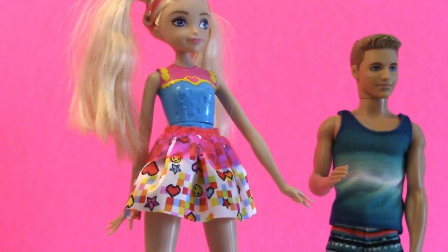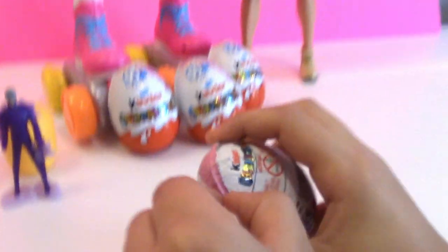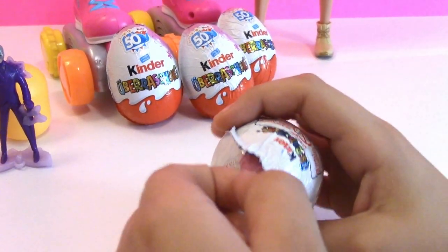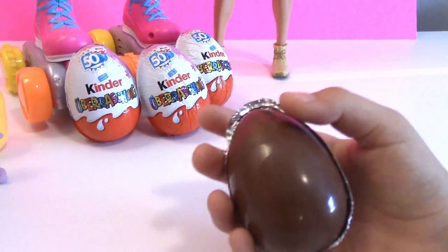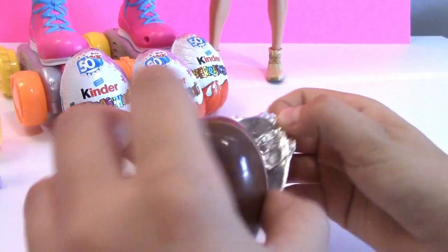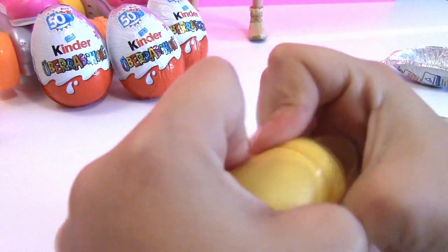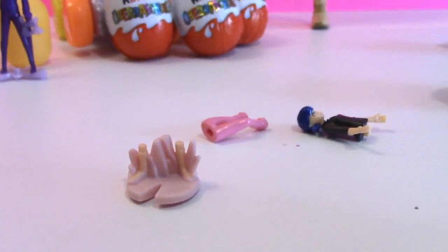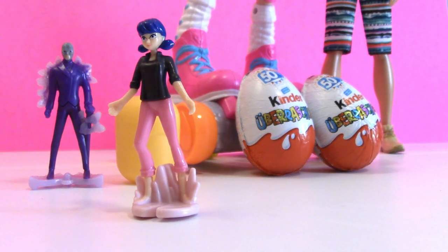Are you ready to open another one, Barbie and Ken? Yeah, of course we are! What do we have inside this one? I want some of this chocolate, Hailey! Hailey's gonna eat all the chocolate and I'm not gonna get any! Oh, look how pretty! Chocolate is so delicious! Oh, cute — who do we get? Marinette! Cute! Marinette's a good person — she's Ladybug! So this is Marinette, the one we got in our second Kinder Surprise Egg!